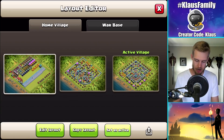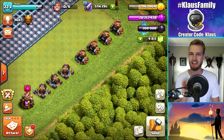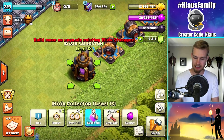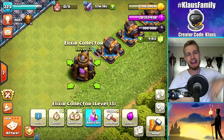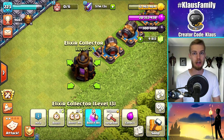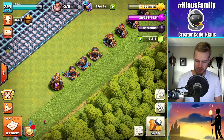Let's go into my progress base and take a look at what's going on. We have seven defenses left, just like I mentioned in the previous video. We also have one elixir collector left, so I could technically just upgrade it and say we're done with the elixir collectors and all of this resource infrastructure. But I'm not really interested in that today.